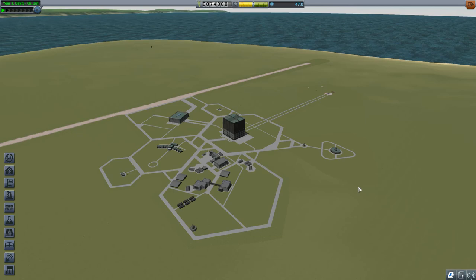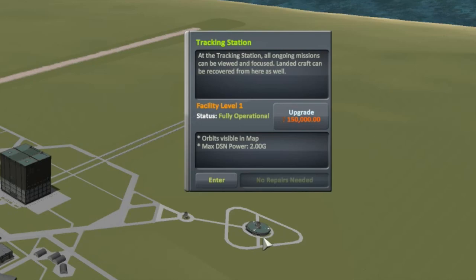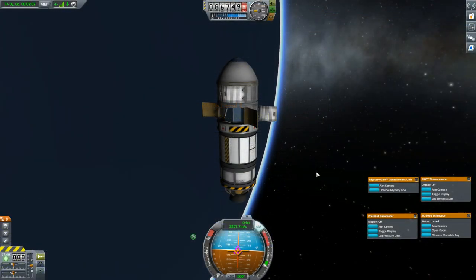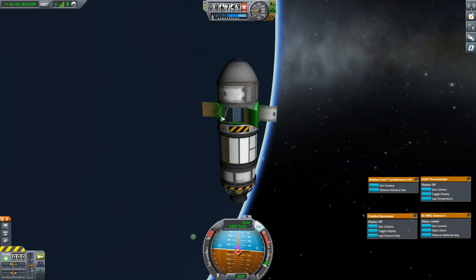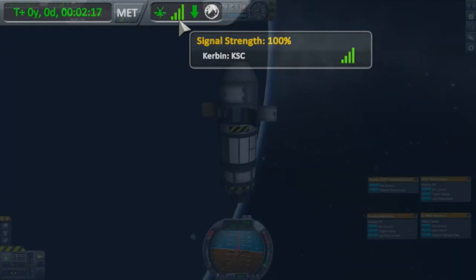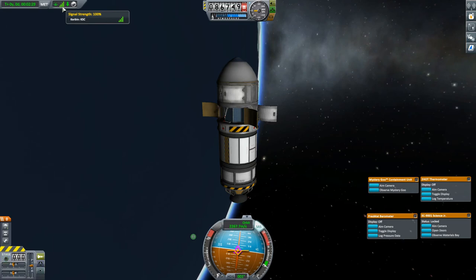With all that out of the way, let's get started. We'll start with the basic Tier 1 tracking station, with its maximum deep space network or DSN power of 2G. Here we have a simple probe in low orbit around Kerbin. Notice that the antenna, a Communitron 16, has yet to be raised, yet we still have 100% signal strength just from the antenna built into this low-tech probe core. Thanks to the ground stations placed all around Kerbin, we have continuous communication with mission control regardless of our position in orbit — no need for any further communication infrastructure.